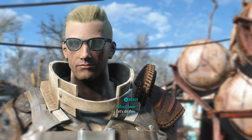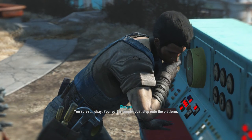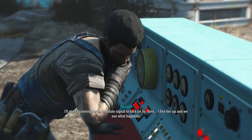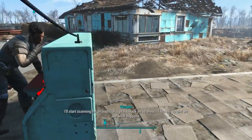Ready? Let's do this. Your part is simple — just step onto the platform. I'll start scanning for an Institute signal to lock onto. Then I fire her up and we see what happens.